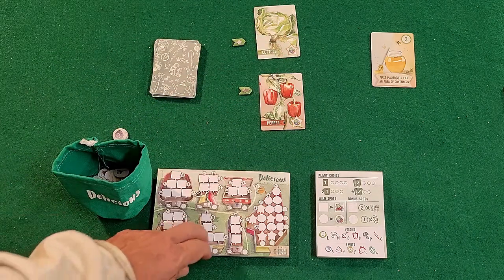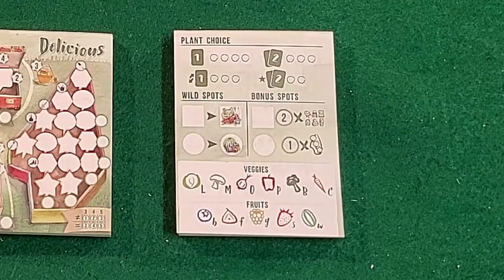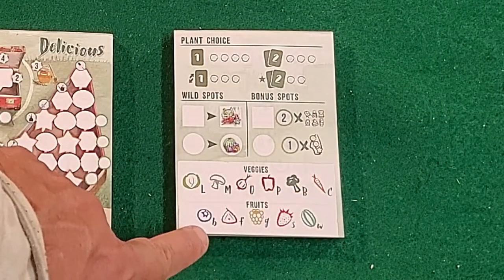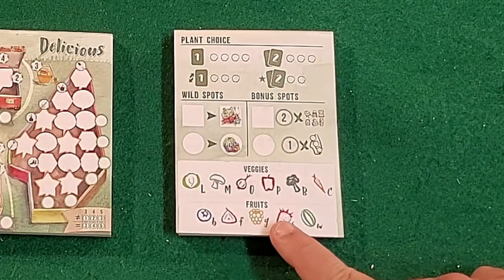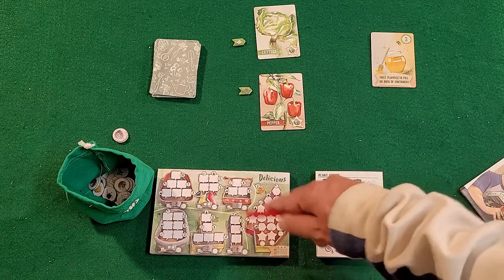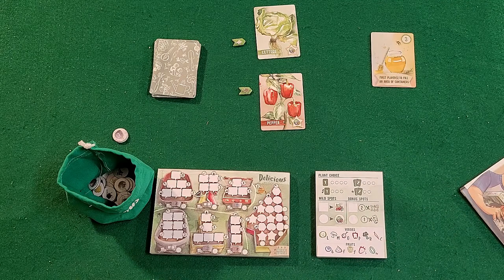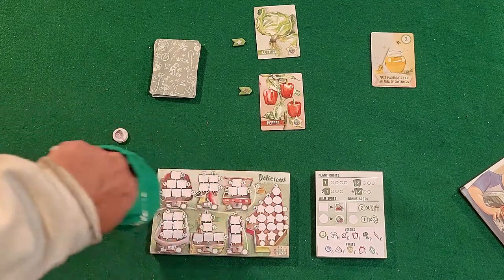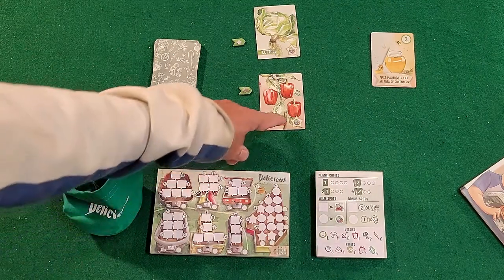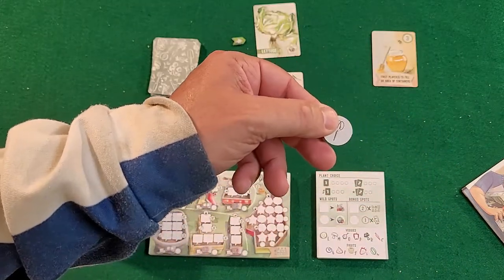You're basically trying to pick what vegetables and fruits you want and manipulate them into these different sections to score the most points. You've got different vegetables — lettuce, mushrooms, onions, peppers, broccoli, carrots — and fruits — blueberries, figs, grapes, strawberries, and watermelons. You draw these and mark them on your paper. You also have a bag full of tokens that you draw from, and the card tells you which side it goes on — there's a fruit side and a tool side.